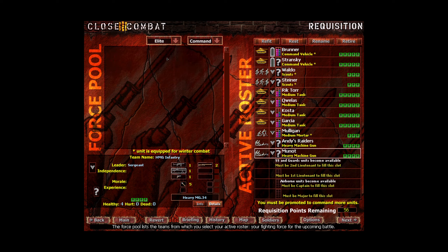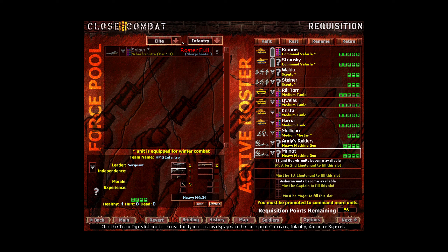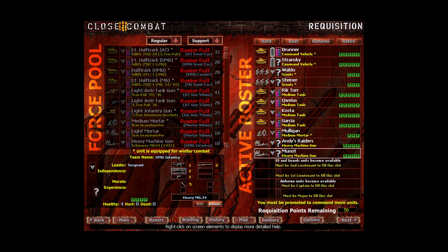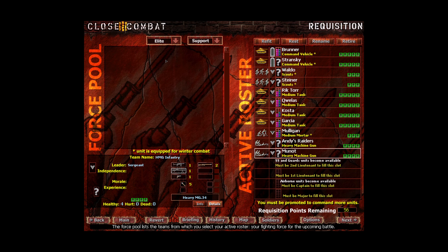Last thing before we move on — let's look through all the units real quick so everyone can see. In command, no conscripts, a few regulars, no elite. In infantry, there's only second-line infantry, all the regular infantry we've seen, and the only elite option is sniper. In armor, no conscript armor, all the tanks we've seen, and in elite there's the flame tank and the Panzer 38 — so only two elite armors. In support, no conscript support, all the regular options we've been looking at including the flamethrower, and no elite support either.